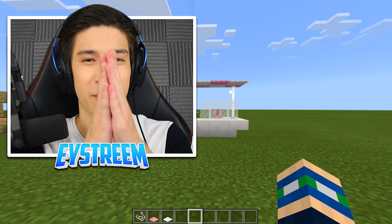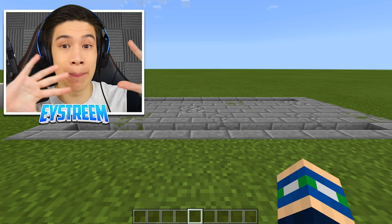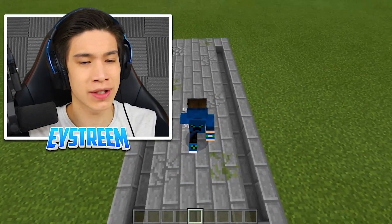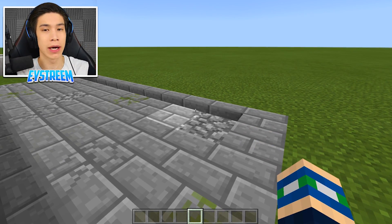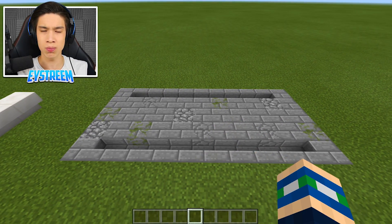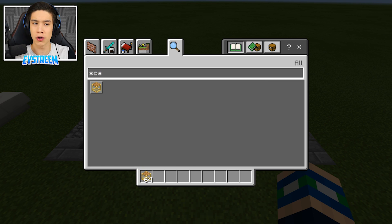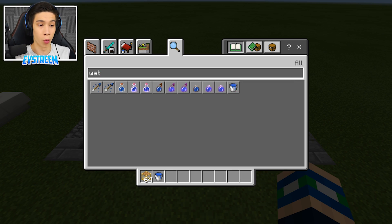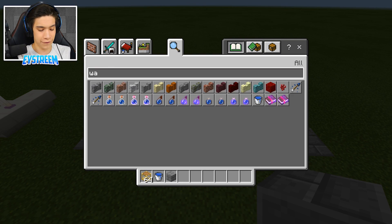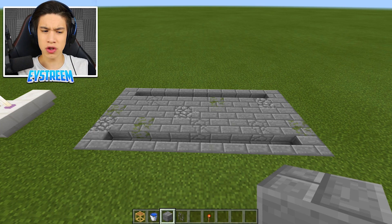Moving on to our final build for today. Our final build is not just a small build - it is a really cool design that you can make as big as you want. I've built a nice little stone path here decorated a bit, but this can be any path in your Minecraft world, whether it's wood or stone. For this build you'll need: some scaffolding, some water, whatever block you used for your path - in my case stone bricks - some iron bars, and some redstone torches. A very strange combination of items, but this is really cool and adds that extra bit of detail to basically any build.